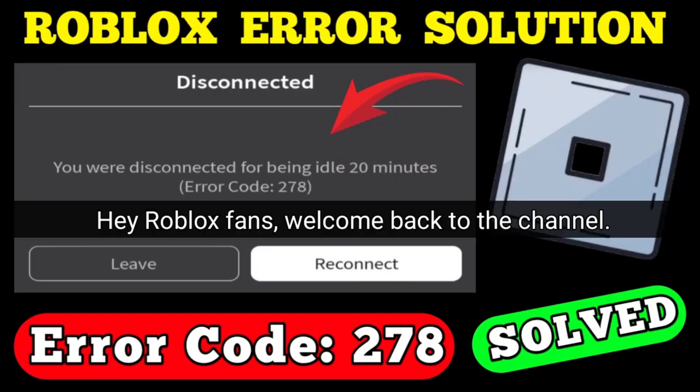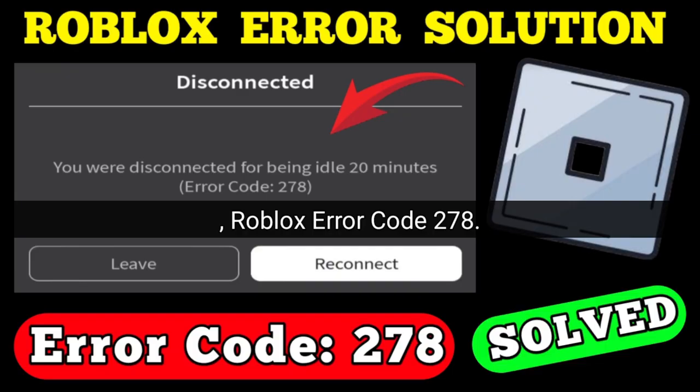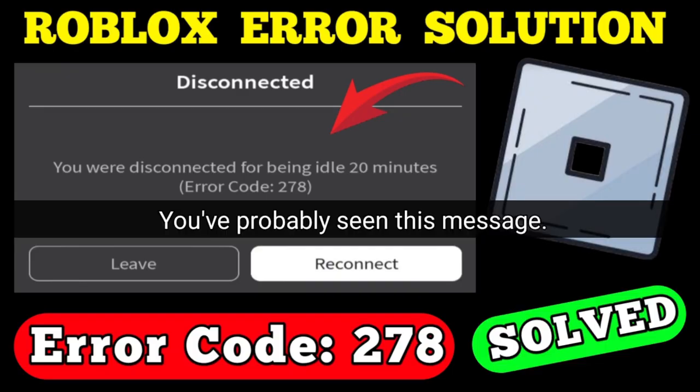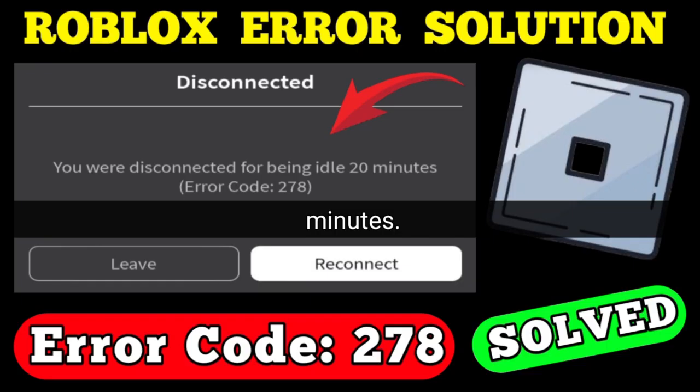Hey Roblox fans, welcome back to the channel. Today we're diving into a super annoying issue: Roblox error code 278. You've probably seen this message — you were disconnected for being idle 20 minutes. It's frustrating when you're in the middle of a fun game, so let's fix it and get you back to playing without interruptions.